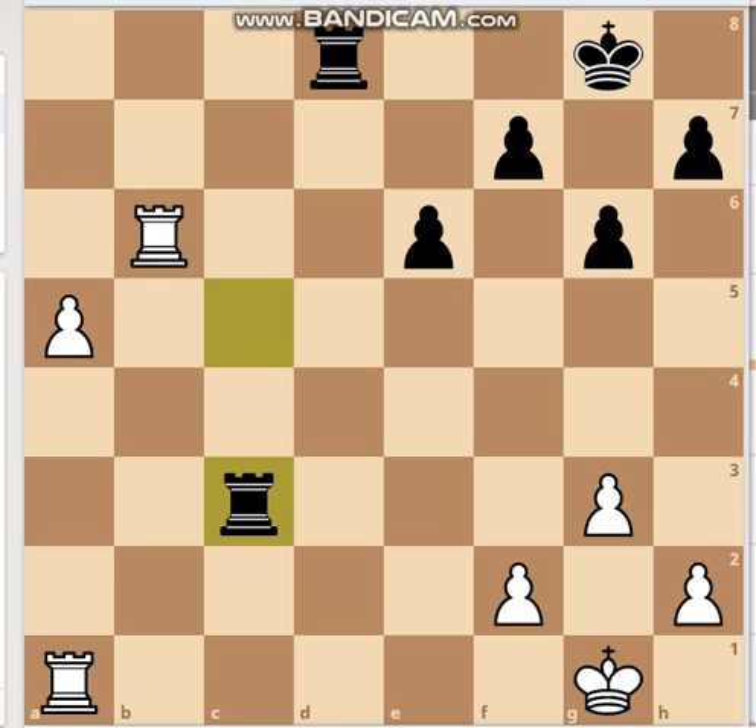There are three pawns on the kingside whereas black has four pawns, and white has an extra pawn on the queenside. That pawn is free to advance further, so that's the key factor here.